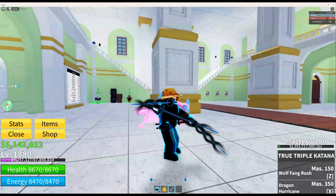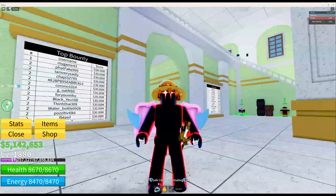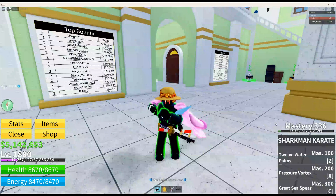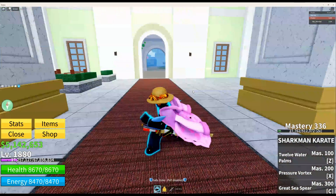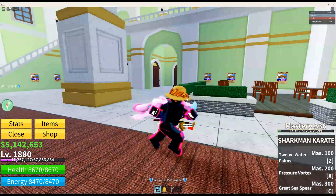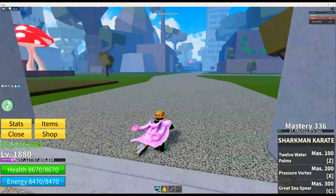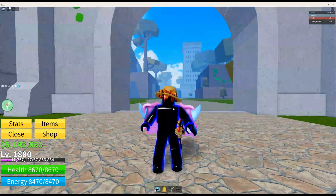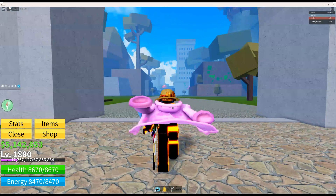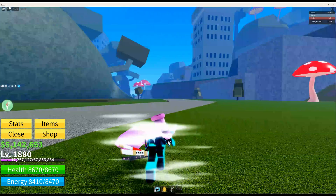Welcome back! Today we're going to be getting god human, but to get god human you need to get four fighting styles to mastery 400. I currently bought sharkman karate off camera and grinded for it, so I have 336 mastery, which I'll upgrade to 400 off camera. You also need three other fighting styles: electric claw, dragon talon or dragon breath, and death step. So to get electric claw, you want to come over here.